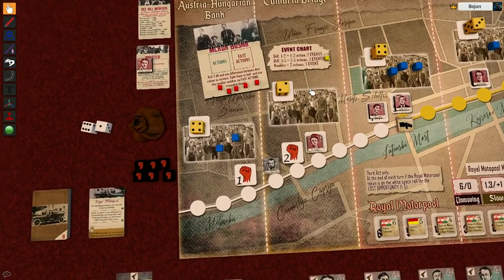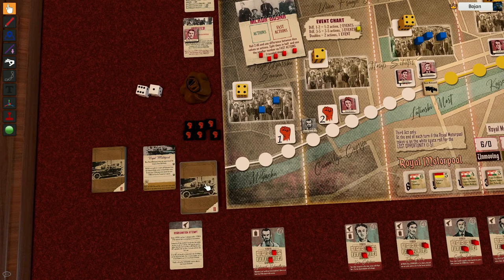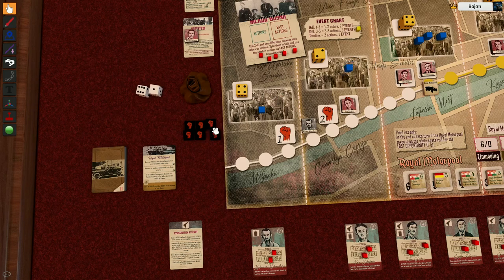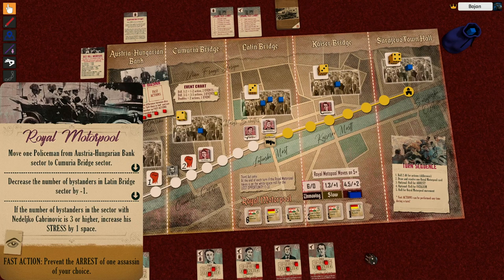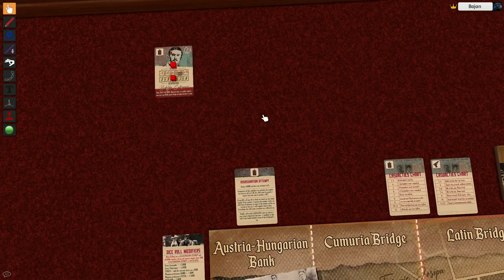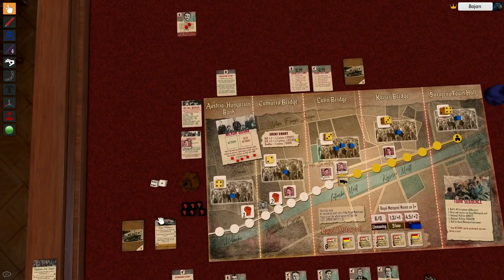I realize I skipped the events — they should be played after the assassination attempt anyway. Event one: move one policeman from the Austria-Hungarian Bank sector to the Chumuria Bridge sector. Event two: decrease the number of bystanders in the Latin Bridge sector by one — now three. Third event: if the number of bystanders in the sector with Nedeljko Czabrinovic is three or higher, increase his stress by one — but this would have happened after the assassination, so it wouldn't have affected the roll.